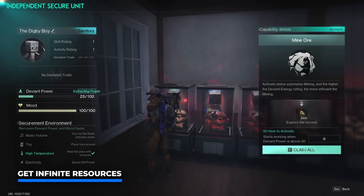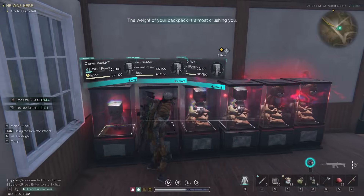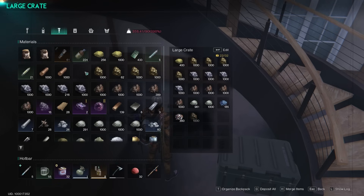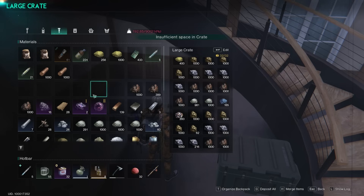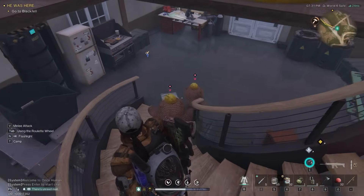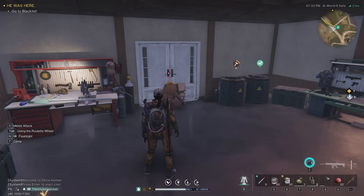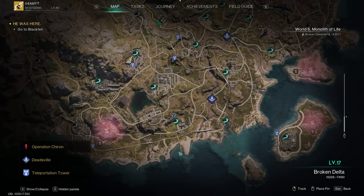Digby Boy is an essential deviant you want to get your hands on to make farming resources a whole lot easier, so you never have to worry about chopping down trees or mining ore yourself to get resources for crafting and repairing your weapons and armor. They all go on an adventure to farm even more resources for you. Let's also check out the logging beaver's location as this one can be picked up very easily.